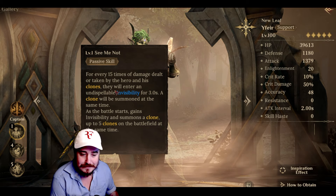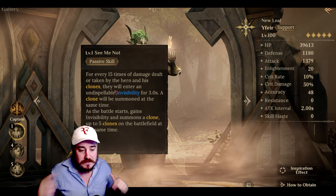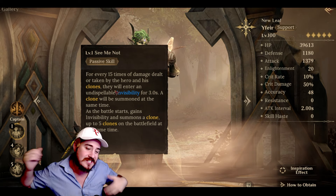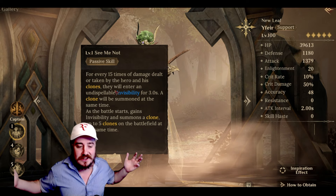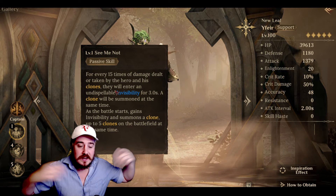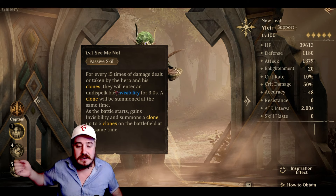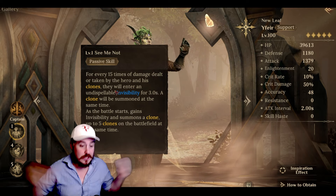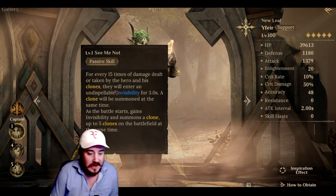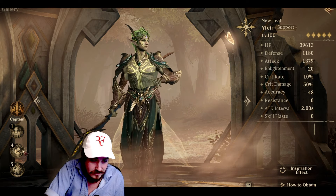This is confusing as heck. For every 15 times damage is dealt or taken — so anytime he's dealing or receiving — him or his clones, you get an invisibility state that's undispellable for three seconds. When that happens, simultaneously a clone pops up. There's also a clone that pops up at the start of battle. So you start out with Yafir and a clone. When it comes to the battle, if one of them gets hit or does a hit — combined 15 times — Yafir and his clone dealing or receiving, whenever that finally happens, we get an invisible state for the clone or the clones, for up to three seconds, and then you get another clone. This can happen up to five clones — four additional ones after the initial one. I'm wondering if these clones can die. I'm assuming they can.